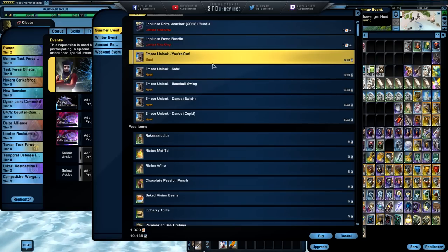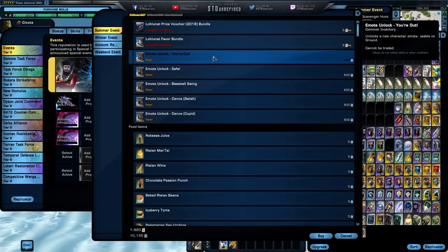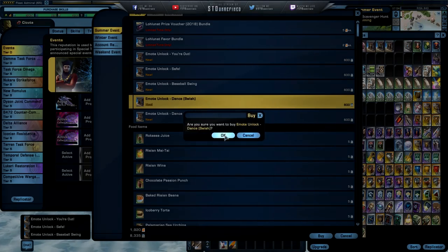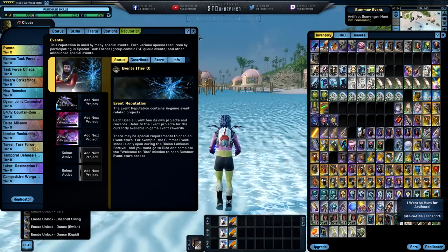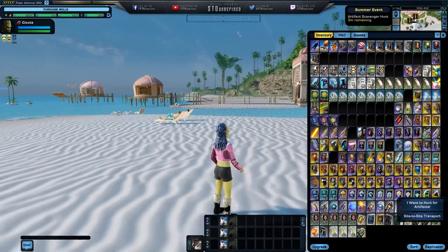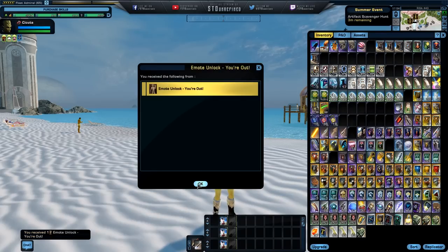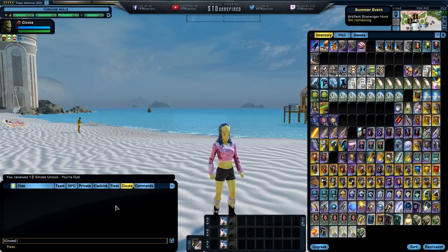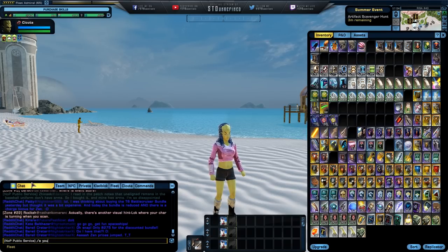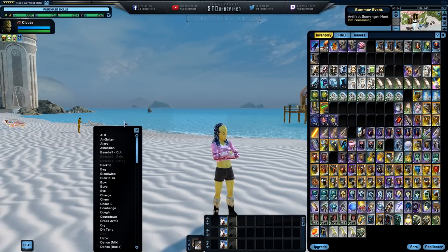The emotes cost 600 favors. You've got: 'You're Out,' 'Safe,' 'Baseball Swing,' 'Dance Swish,' and 'Dance Cupid.' I need to be on sand to display these emotes, so here we go. The 'You're Out' emote — let me unlock it. I need to find it in the emotes menu and pin it. Let me look it up — baseball out, here we go — and I'm going to remove the hood so you guys can actually see it in full action.